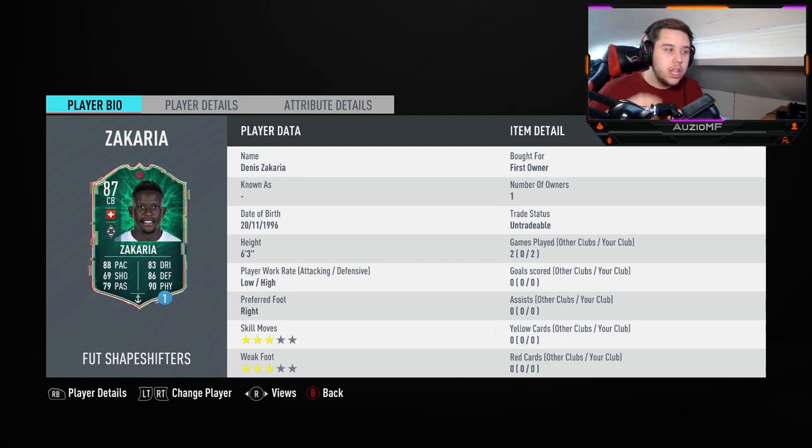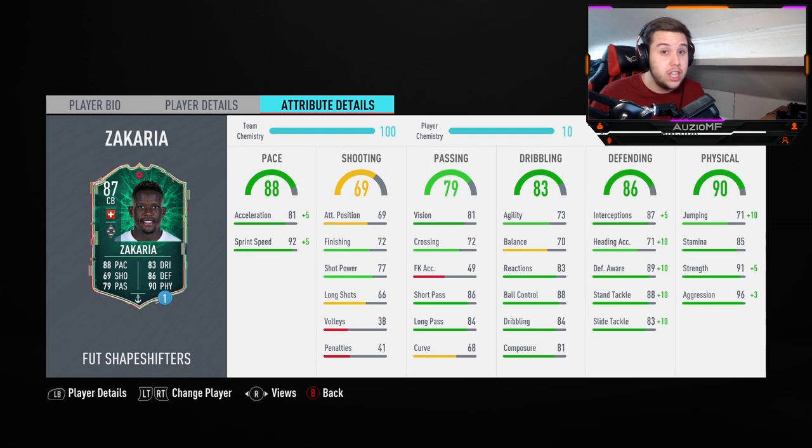The 3-star weak foot was nice as well — the little chip into the middle and the switch of play passes were perfect on him. Pace-wise, he is a very, very fast centre back. This guy could be one of the fastest centre backs I've actually used. The way he goes from point A to point B in a split second shows his aggression and pace all coming together making a really, really good card. Passing-wise, the switch of play and little chips into the middle were beautiful with both feet.